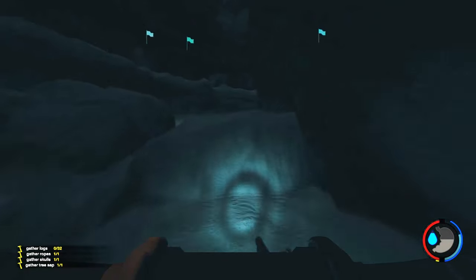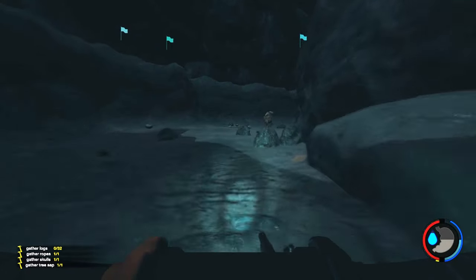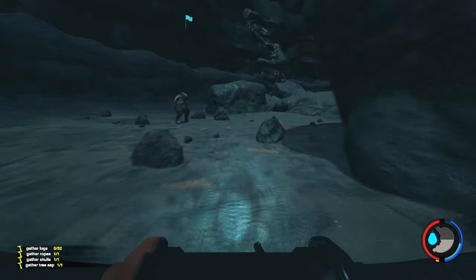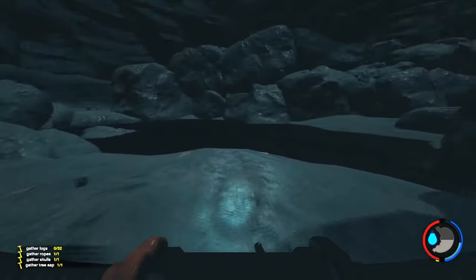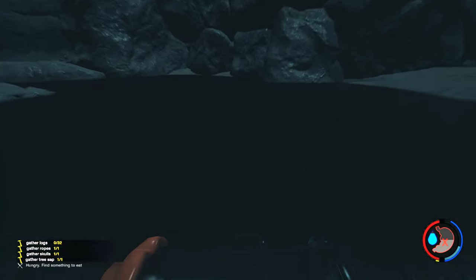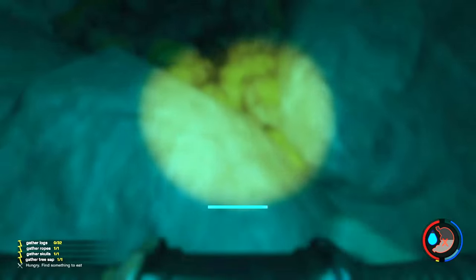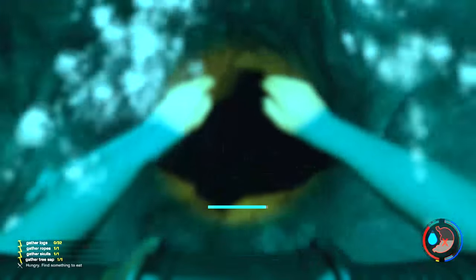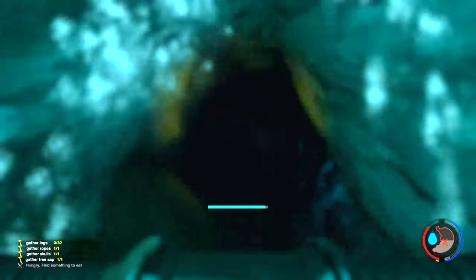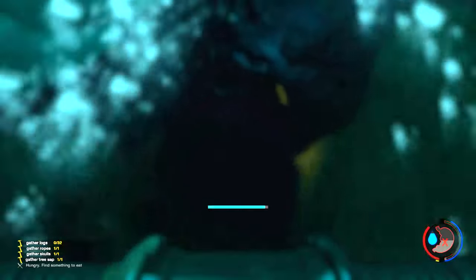Right in front of us are going to be two dudes that charge — they don't really kill you or do that much damage, but you want to be ready. You're pretty much just going to jump in the water. Here's your little hole, and then you just start heading to the vault. That's pretty much how you get into the vault in The Forest. I hope that helped you guys — thank you for watching.